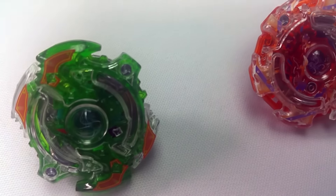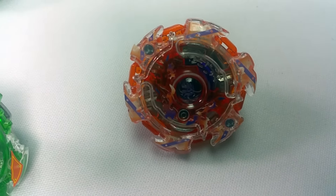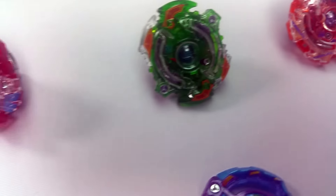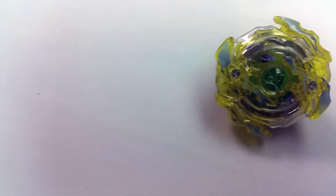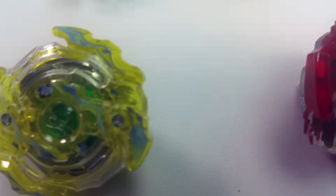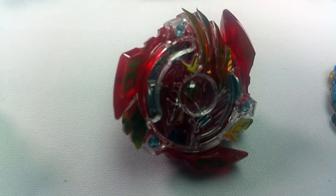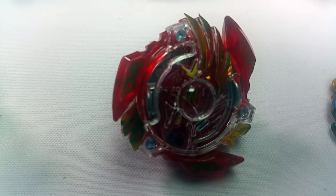We got Storm Spriggan and it has a variable driver. Moving on after that we got Kaiser Carpheus. And the last one from the random booster which is Ragnarok. Now this bey right here is the one from the random booster, but we put some custom WBBA stickers on it.